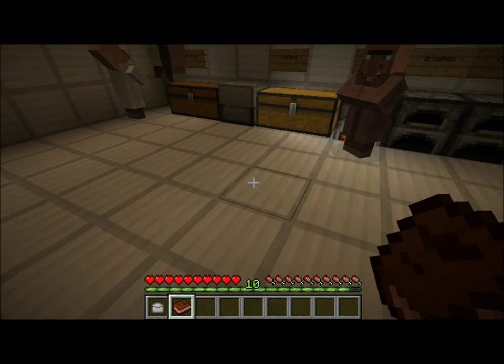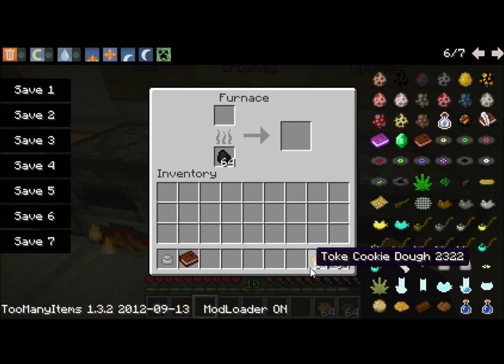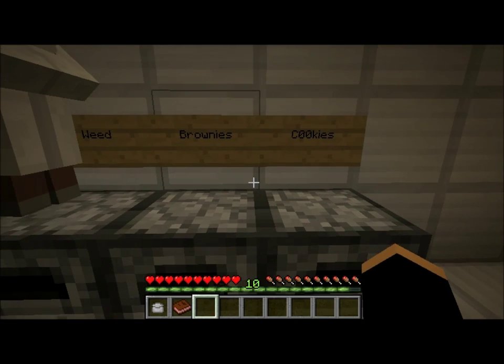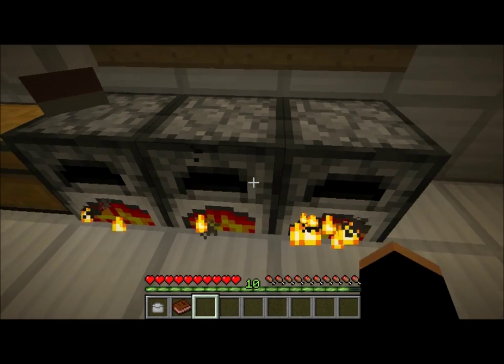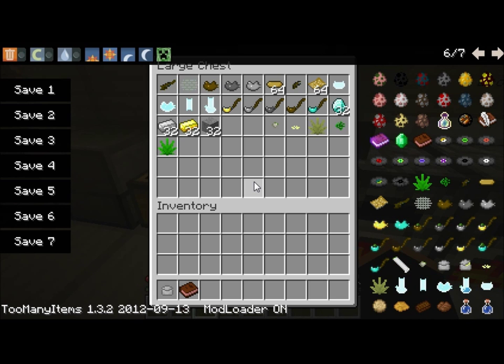I'm using the recipe book mod to actually show you the crafting. I'll show you the cooking and such first. When you have the dough for cookies, you just throw it into the furnace — that's all. In this mod, this is pretty much all it adds — this first stuff and this last stuff over here.